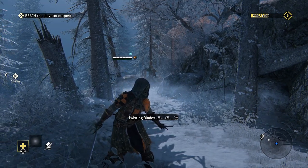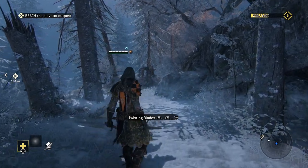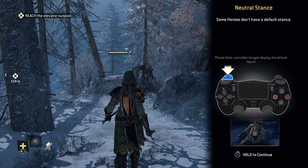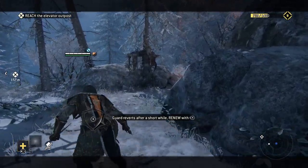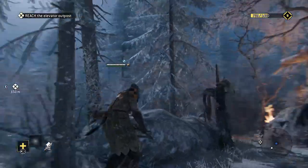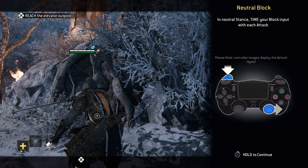We are playing as a Rogue now. This is a neutral stance — some heroes don't have a default stance. It shows the default controller layout. This is supposed to be some kind of stealth class, right? In stealth, I should not be detectable — that's what the Rogue is.